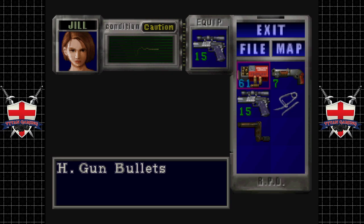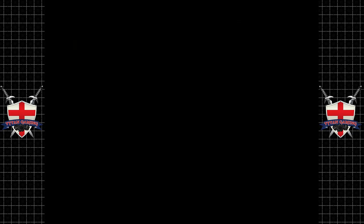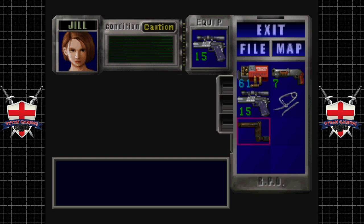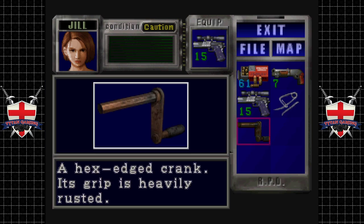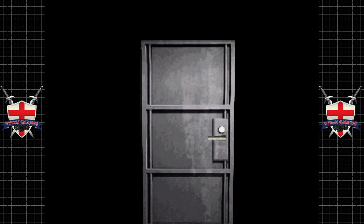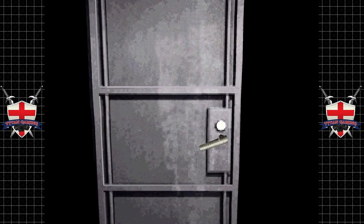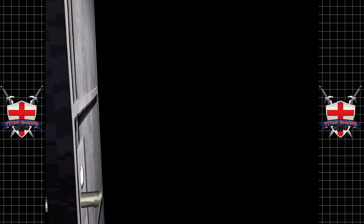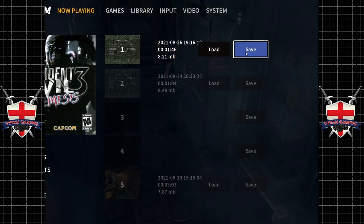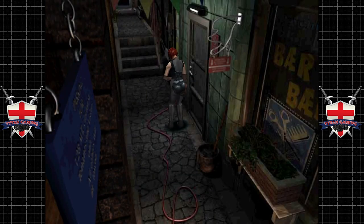We can get a couple of free hits on Nemesis. We'll hold on to it for now. We're on like 20 minutes. We will save it at the save room, just because — seems like the right thing to do.